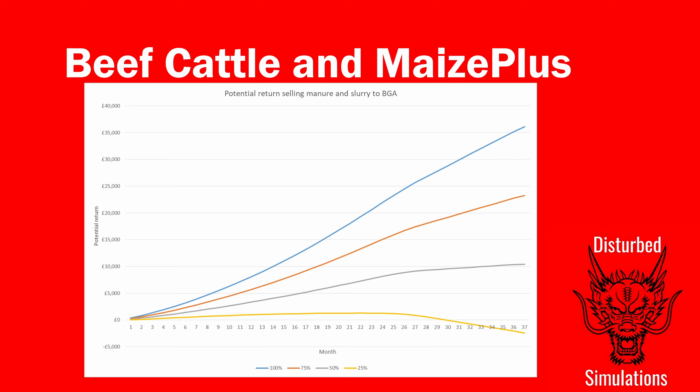Over three years, one beef cow can make you a lot of money — 30-odd grand — if you don't need any of that slurry. Obviously you need to buy the BGA first, but if you use one of mine they're not that expensive, and suddenly you've got something that can be very profitable. You can raise some beef cattle, maybe raise them to 27 months to get the next calf, then sell off and repeat, and you're starting to make a lot of money. This wouldn't be as good with base game because you're just not producing anywhere near as much manure or slurry — the real profitability comes from the sheer volume of manure and slurry you produce with Maize Plus, put that through a BGA and you will make insane amounts of money.